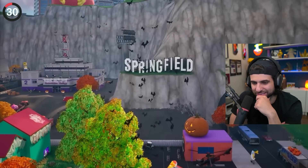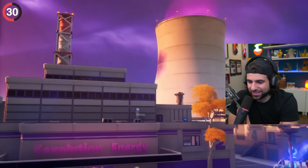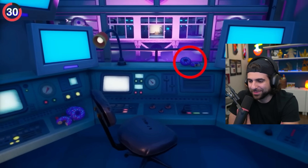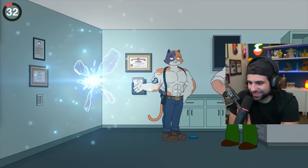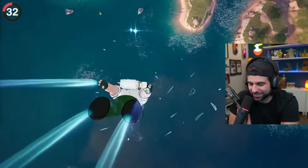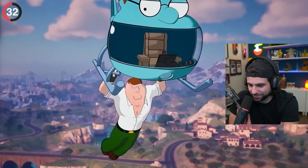Since then, Epic has continued adding secrets — one of the most famous being over at Steamy Stacks, where pink donuts appeared. When Disney bought Fox, they got the rights to another animated show, and this one got its own official crossover: Family Guy. Peter Griffin swept into the island with gliders like the Peter Copter.